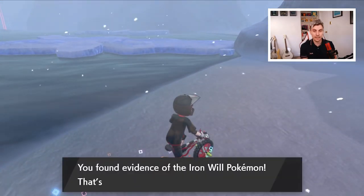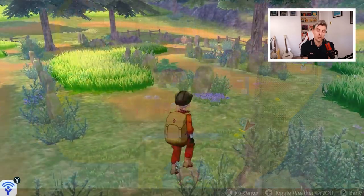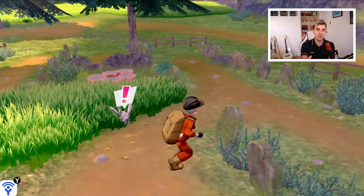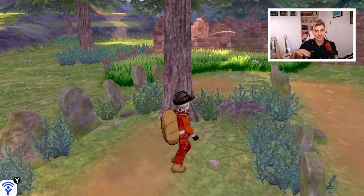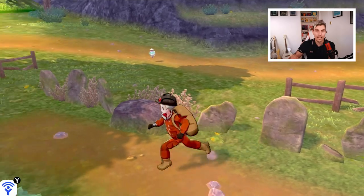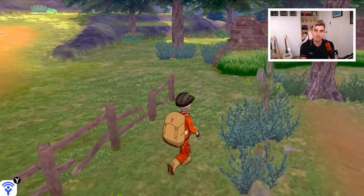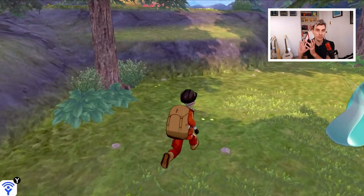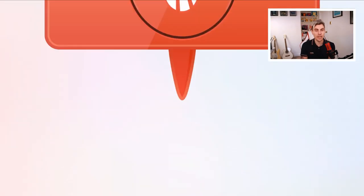Finally, the last section is finding Virizion's footprints, which are all located around the Giant's Bed area. The Giant's Bed is much bigger than the previous two areas, and I found it very difficult to find the Virizion footprints — it was hard to distinguish them from the grass. I found it easier to run around on foot rather than using the bike, as I was missing a lot on the bike. After a while I managed to find them, and like the others, they appear in clusters.